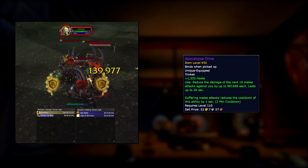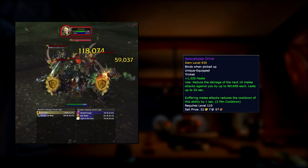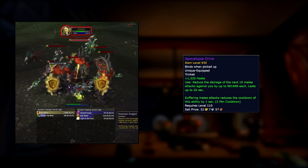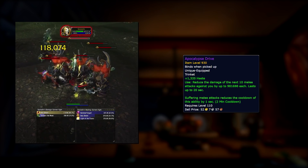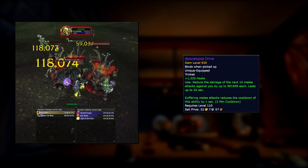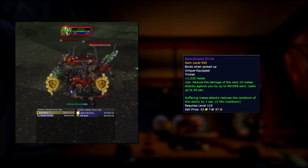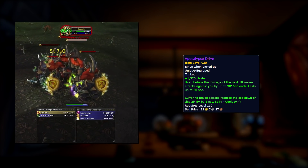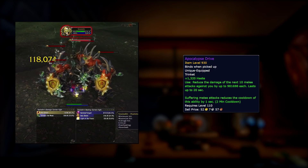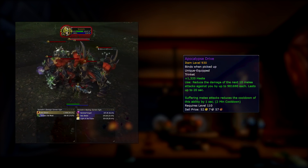The Apocalypse Drive is a non-use that reduces melee damage for up to 20 seconds with a 2-minute cooldown, but taking melee attacks reduces this cooldown by 1 second. It seems just kind of okay — it mitigates a good bit of damage, lasts pretty long, and if what you're fighting does mostly melee attacks, the cooldown is probably around a minute 30. This trinket shines a lot more when tanking multiple adds that also do melee attacks, so it might be good in Mythic Plus, but for single target fights it might not be as efficient.